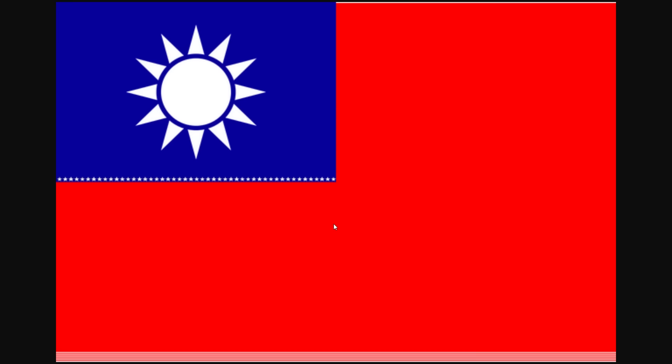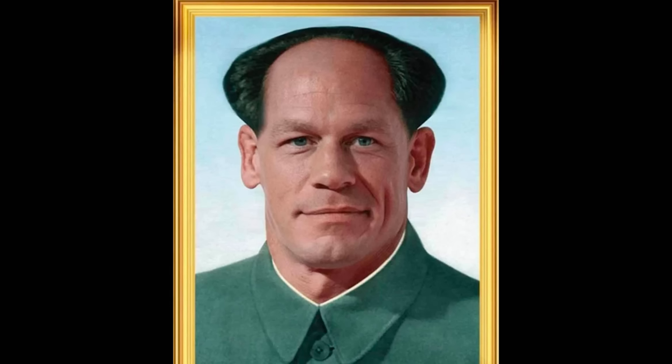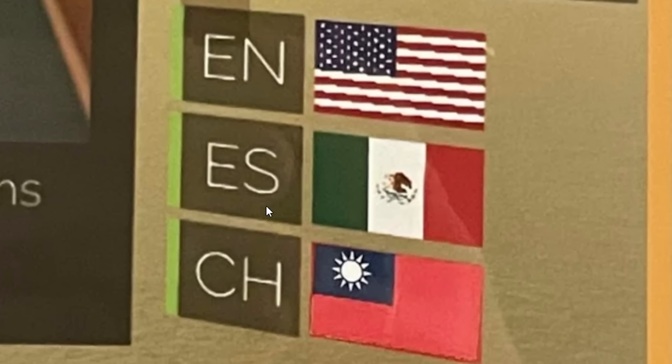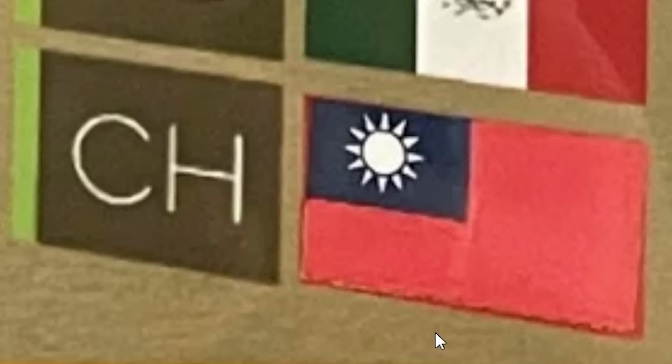I'm sure Taiwan especially loves this design, but I wonder what Zhang Zina has to say about it. I love when software chooses random flags to go along with different languages. English — America. I'm sure the British will love that. Español — Mexico. And China. That is China. I guess this one makes sense technically.